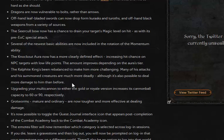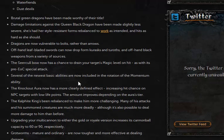Calphite King has been reworked so that he hits higher, and there are summon creatures, but you can also hit higher on him. I assume this means that the damage cap on him has been raised, which is really good.